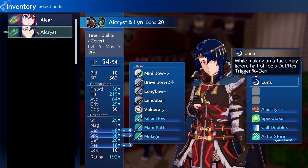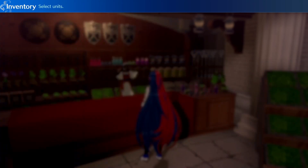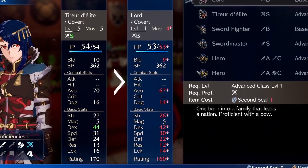At level 5 of the advanced job, we get the best skill in the game: Luna. Luna ignores half of the enemy's defense and resistance, allowing our arrows to pierce them for a one-shot kill. This is based off our Dexterity stat, which caps at 44, making it very reliable.